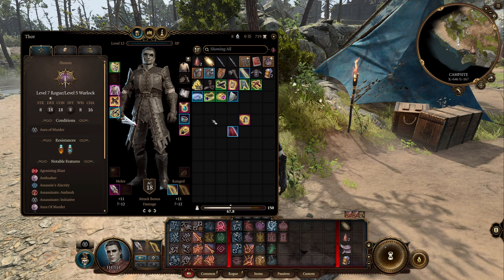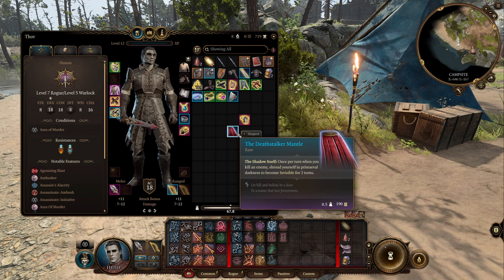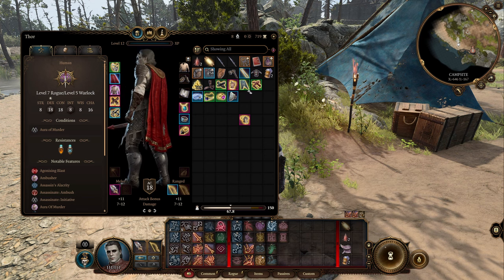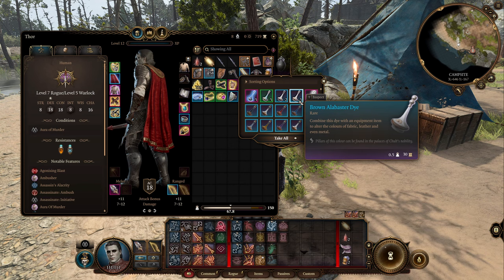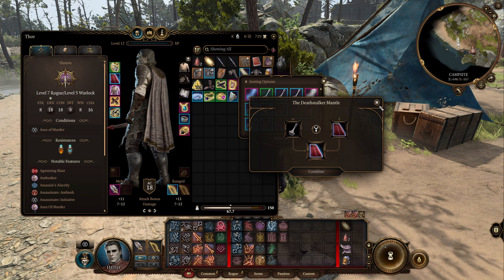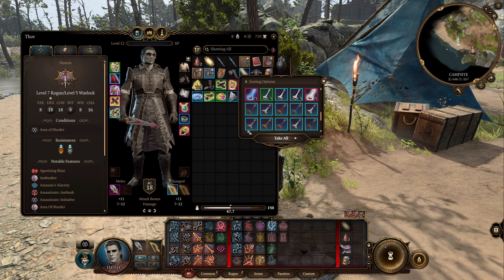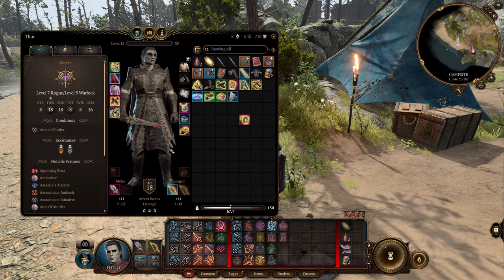I don't have a cloak on this build purely for fashion, but if you wanted one, the Deathstalker Mantle from the Dark Urge playthrough — which is what I'm assuming you'd play this build on — allows you to turn invisible once you kill an enemy. That is an extremely powerful effect. I did a quick experiment dyeing it Harlequin Black and White — and yeah, that works. I would personally not use it for fashion reasons, but if you color it right, it does look pretty good.